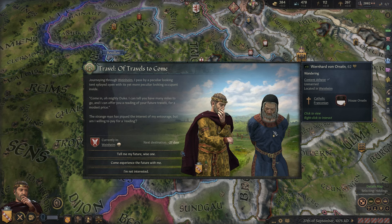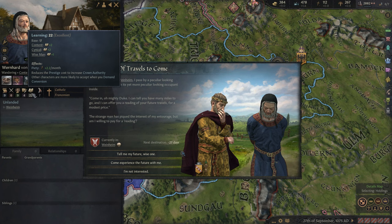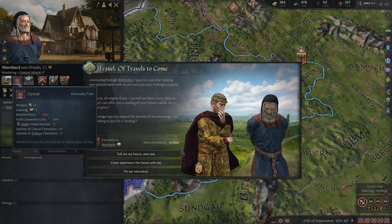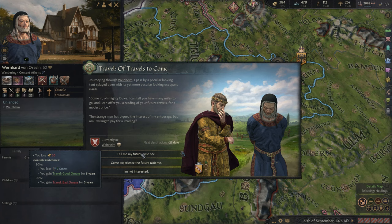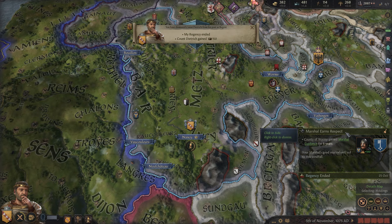Another frequent travel event here — we could have our future read. We'll lose some stress as well as some gold. We definitely need to get rid of this high amount of stress. We could also recruit this character; he's pretty good with 22 learning, though he's also old so he probably wouldn't be around very long. We'll get our future told — there's nothing that would say our character would or wouldn't do this. Apparently we had good omens, excellent. We reduced that stress and we've already arrived back home.